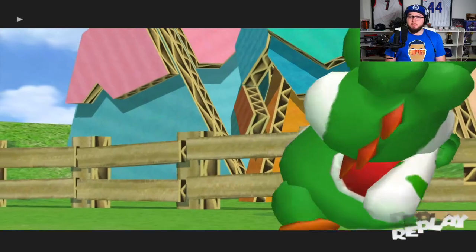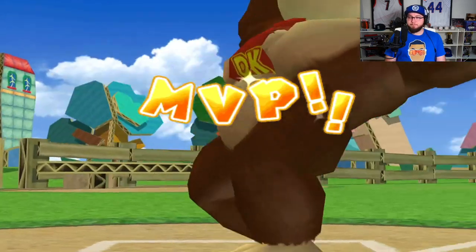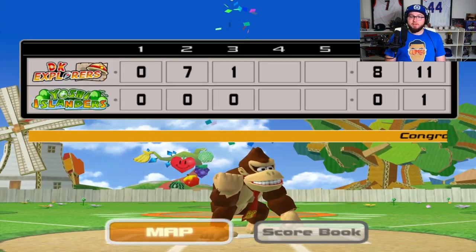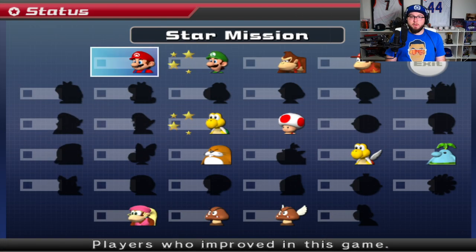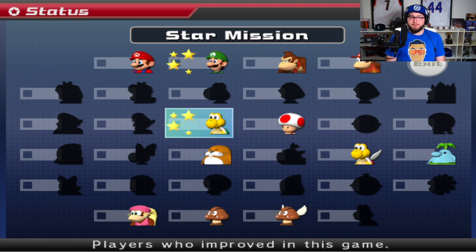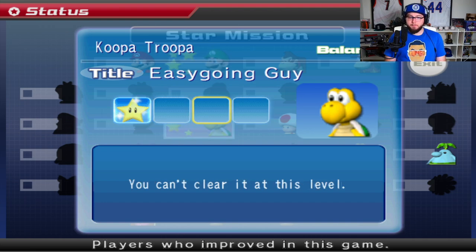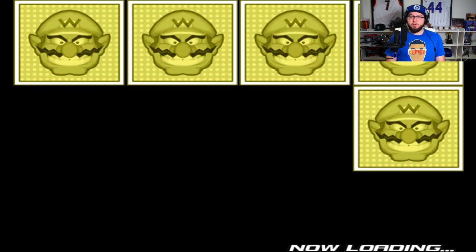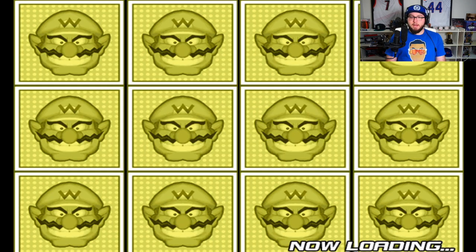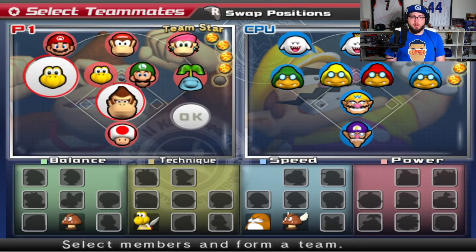DK is gonna be MVP probably again — he had a bunch of RBIs. Yup, bunch of RBIs, struck out a lot again. Let's check out our progress. We did not get anyone to smack a hit with Luigi though. Pitch a whole game and win — might have to use Koopa Troopa. We're gonna go up against Wario. And then after this I think we have to go up against Daisy and Yoshi again — we'll save them for other games.